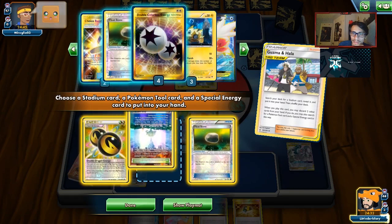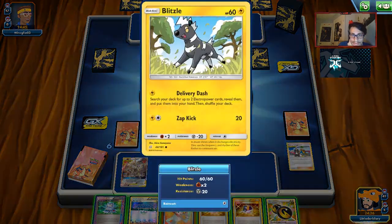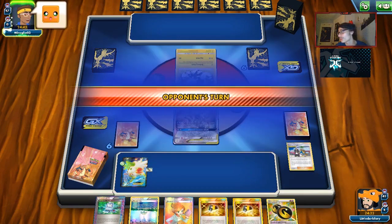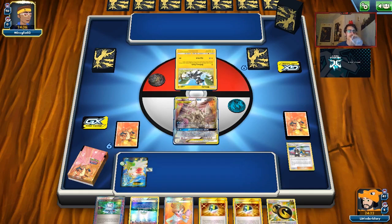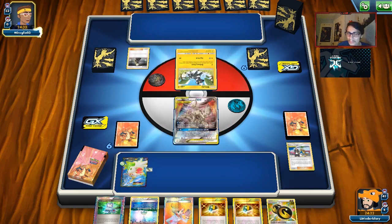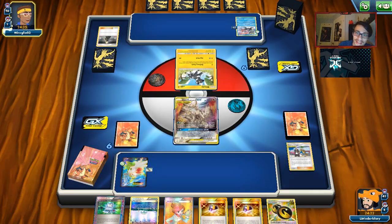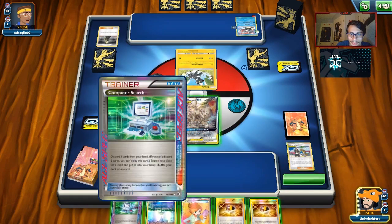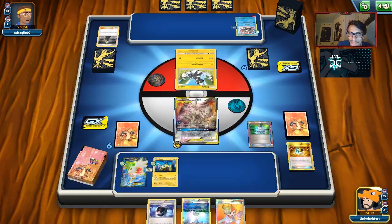Get Float Stone, Double Dragon, Parallel City. If I attach the Double Dragon Energy and they Enhanced Hammer me, we lose it — so I won't attach yet in case they hammer. We'll pass. They're playing a White Kyurem deck. Non-GX matchups, because of Altered Creation, just become so easy. There's a Joltik draw. We'll get ourselves a Battle Compressor — best thing to get. We'll Parallel City them. Get those Lampents going. We don't need that many Night Marchers in the discard for White Kyurem. We'll Juniper and get some Pumpkaboos going in the discard pile.